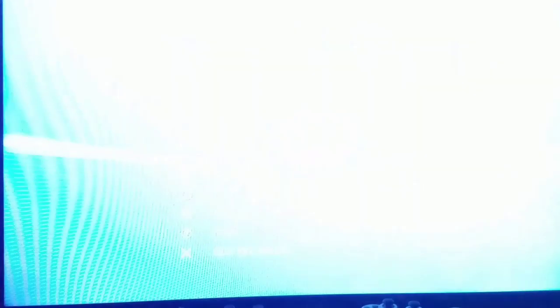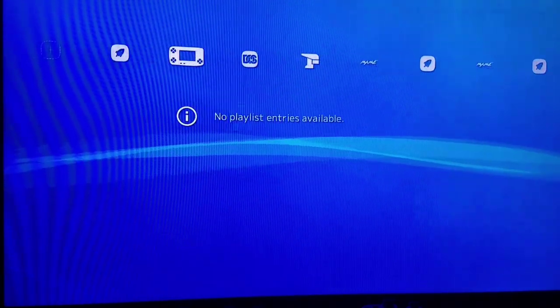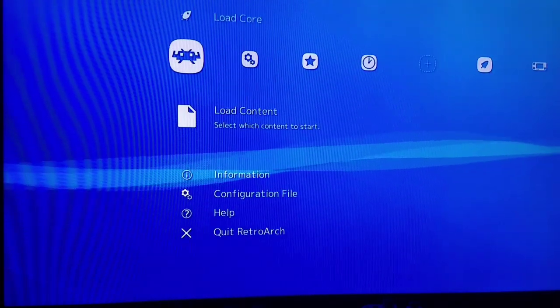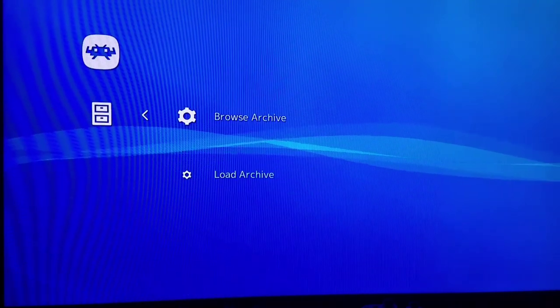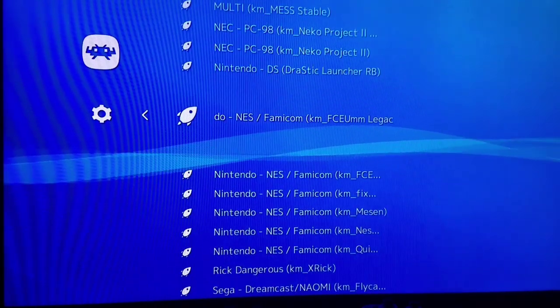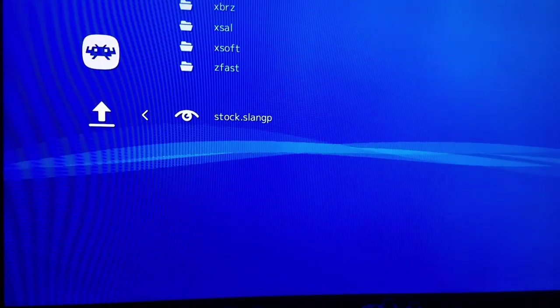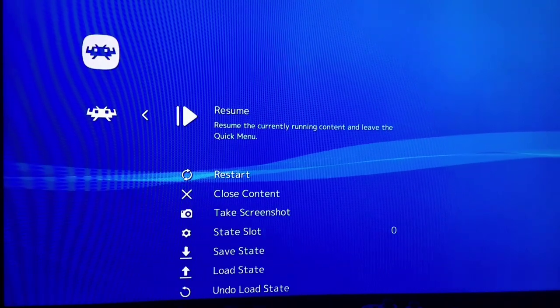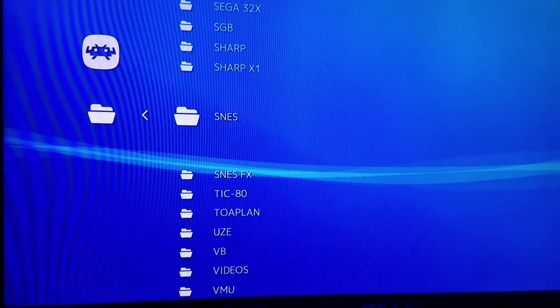So the very first thing we're going to do is go into shaders from the get-go. We're going to go to load content, just load something like an NES game. We'll load it with the FCEUMM core. Then we're going to load a shader — load shader preset. And then we're going to actually close content, then exit back. Now the shader's off. So you can literally just close content after picking a shader and then come back into RetroArch. And then when we load a Saturn game, it will no longer have that shader — it'll be back to stock, square one.